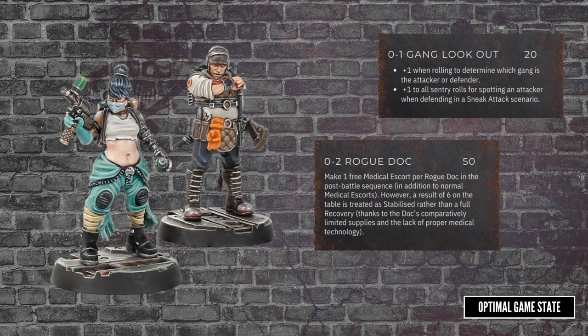The options that GW have modeled for are the Rogue Doc, who gives you one free medical escort to each battle. They cost 50 credits, so quickly they'll earn their money back. The Gang Lookout gives you a bonus if you have to roll to see whether you're the attacker or the defender, and during a sneak attack scenario they give your sentry a bonus to spot the attacker.